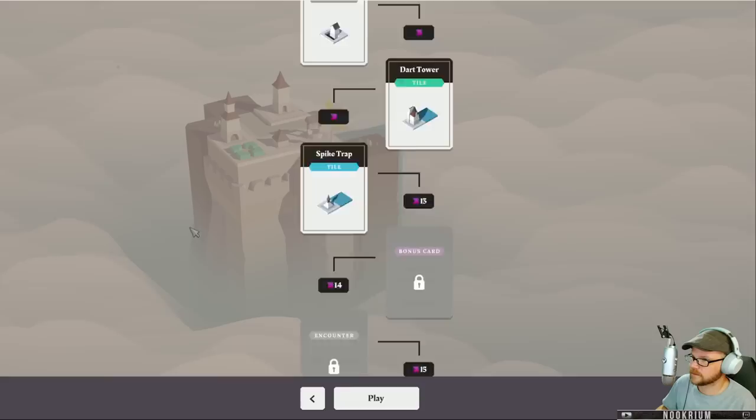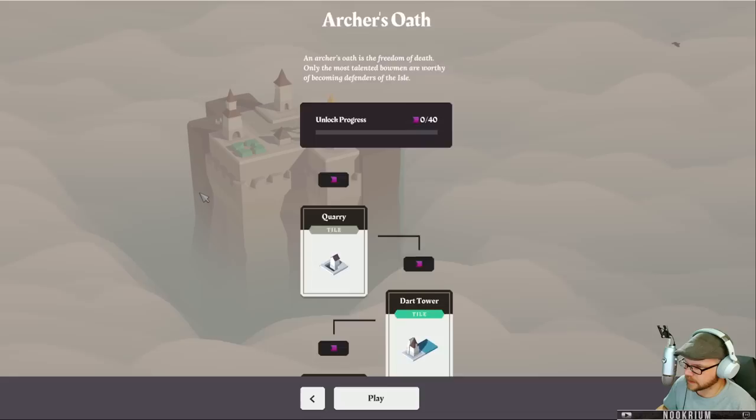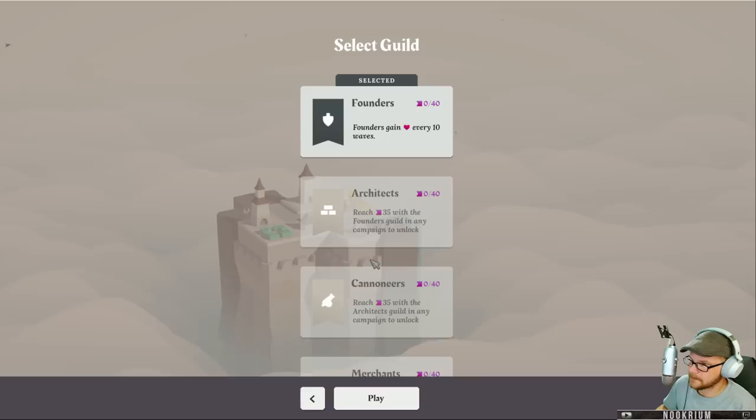We'll go Campaign mode. Archer's Oath it is. Archer's Oath is the freedom of death — only the most talented bowmen are worthy to become defenders of the isle. So we know how to make quarries, dart towers, and spike traps.